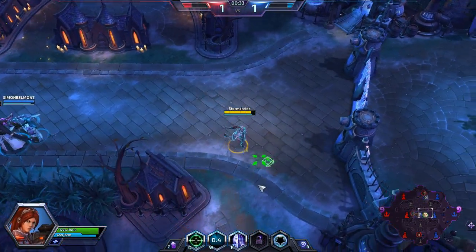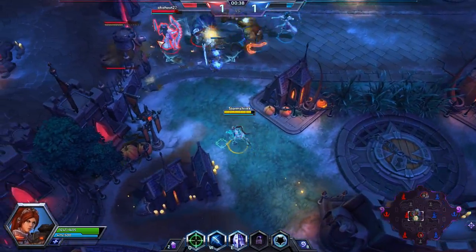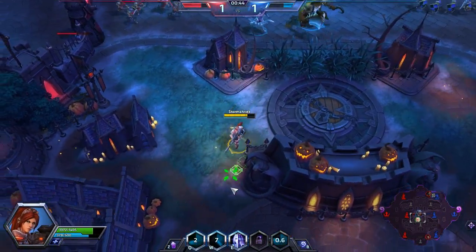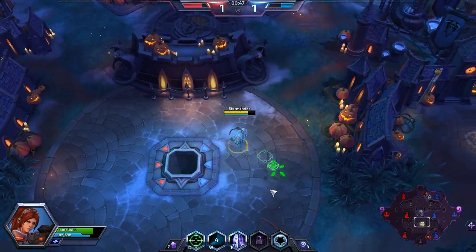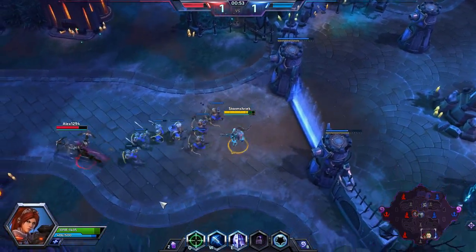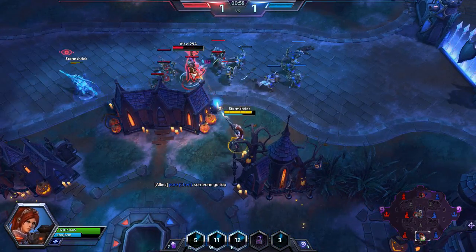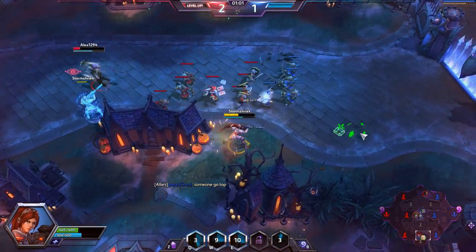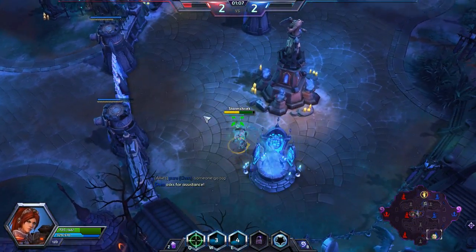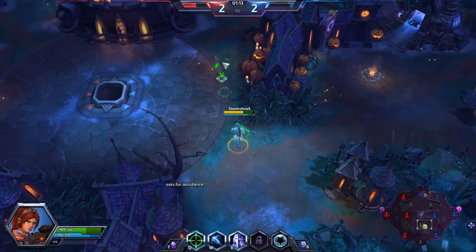My abilities — Q is a snipe. I got a Vala down here I want to go slap around. I am going to push her out of the lane now. We've got Butcher heading bottom.